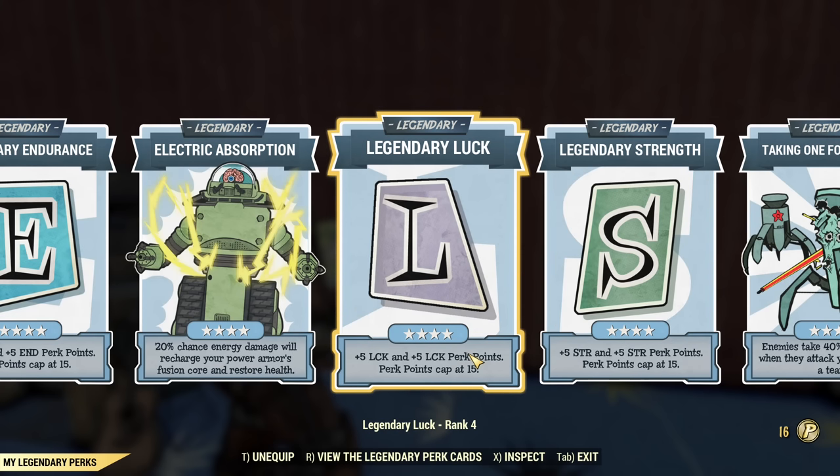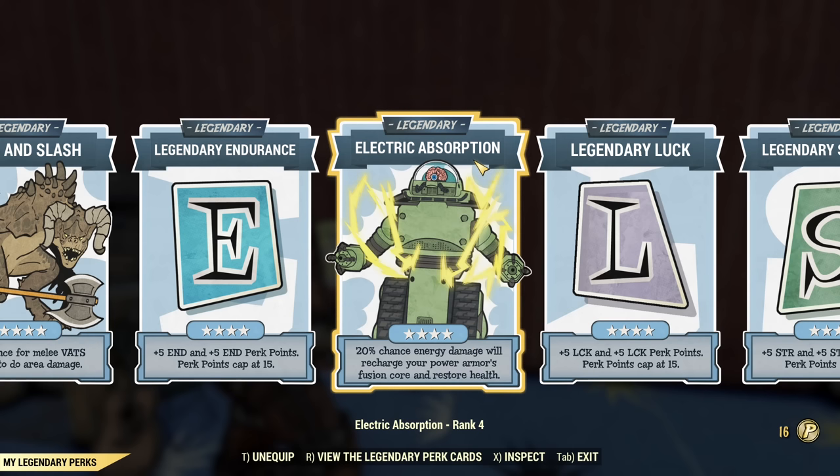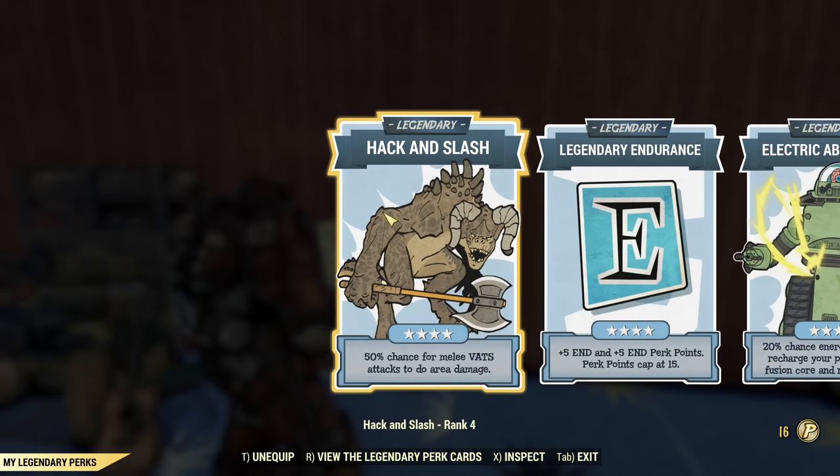For actually usable SPECIAL, I have Legendary Luck and Legendary Endurance. If you are new and don't have as many legendary perk cards, you should start by upgrading Legendary Endurance — that's quite important. Start with upgrading that and take other cards at rank one; you'll be absolutely fine. A really key one is Electric Absorption, because that will keep your fusion core always full even if you use VATS with this weapon. I didn't use a single fusion core with this equipment — it's really great.